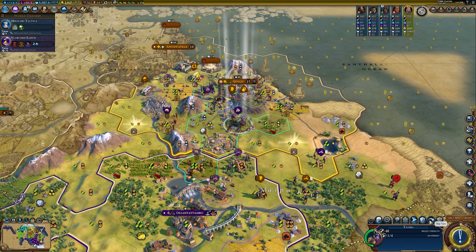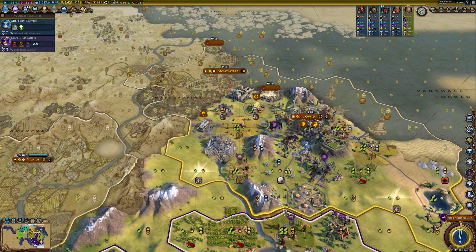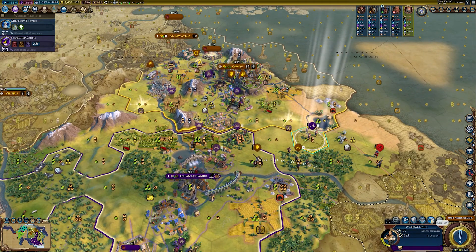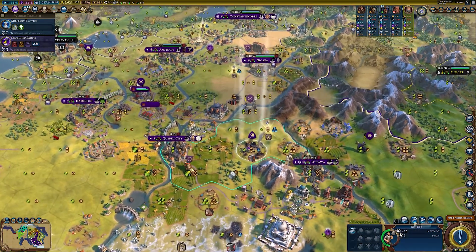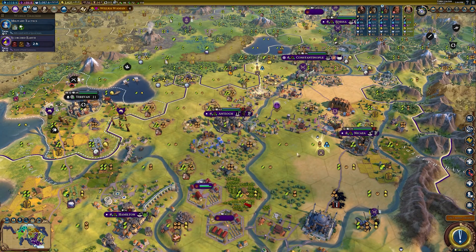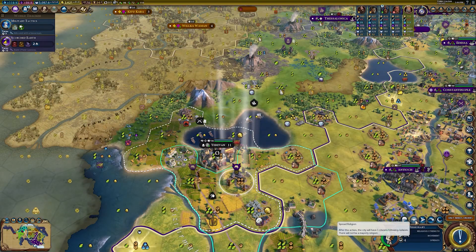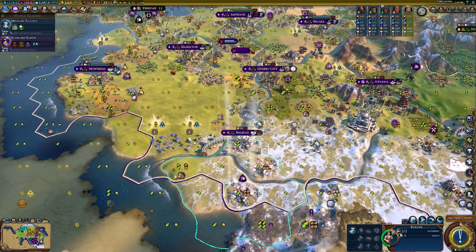Can we pillage again? No. We don't need to convert this particular city. Major victory! You can't go anywhere — we're going to repair this mine. Get the cavalry going up there. You want to convert again? That city is taking quite a while to convert.